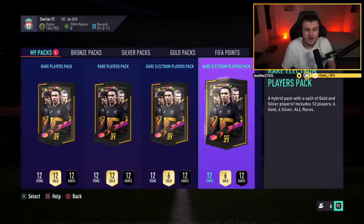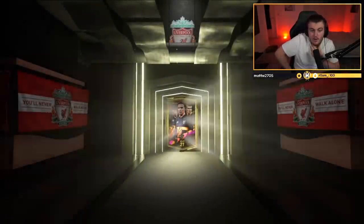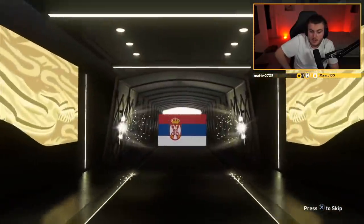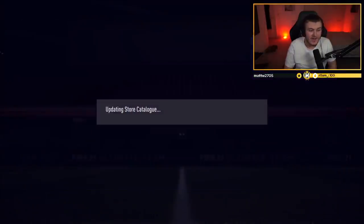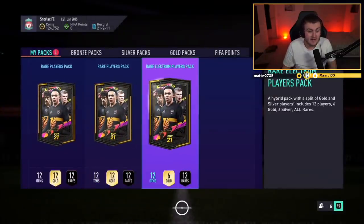Two Rare Electrum Players Packs now, followed by two 50k packs. Come on — give us a walkout. Board in the first one — it's going to be Serbian. Milikovic Savic — that's not too bad at all. That's a decent Rare Electrum pack, actually. Ryan Shawcross is still playing football — didn't know that! Second Rare Electrum — it's going to be Witzel. Not bad, we'll take that. Store that in the club.